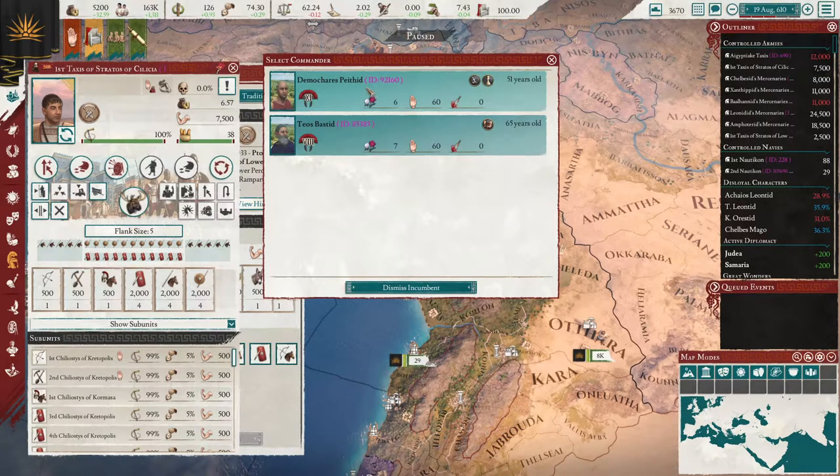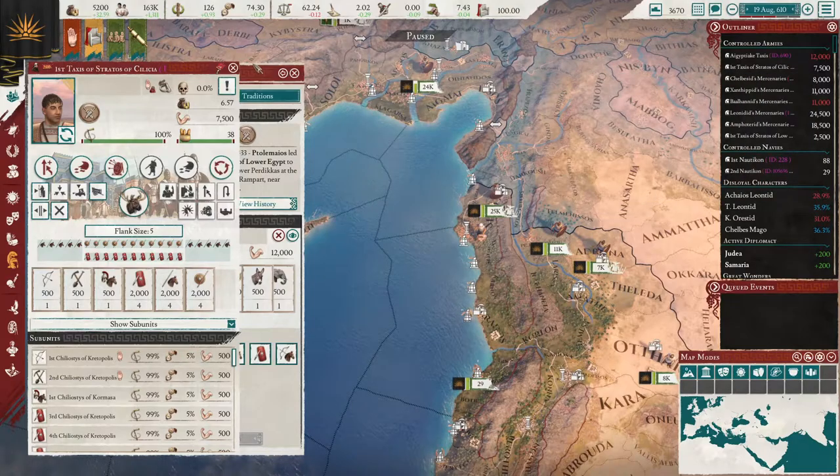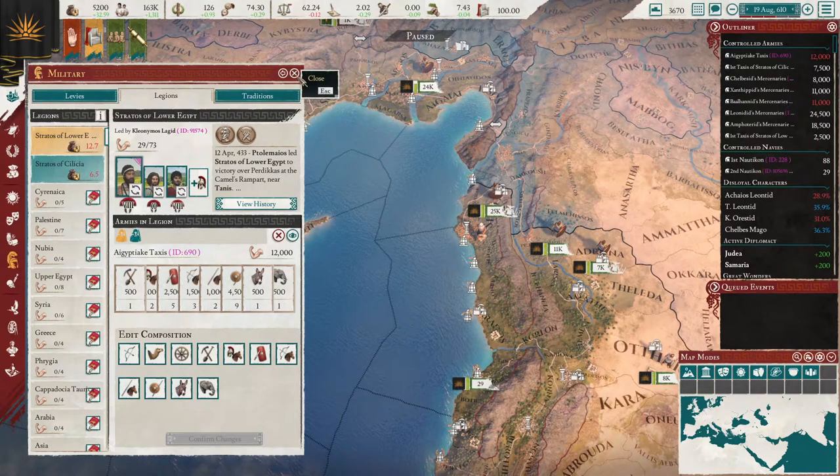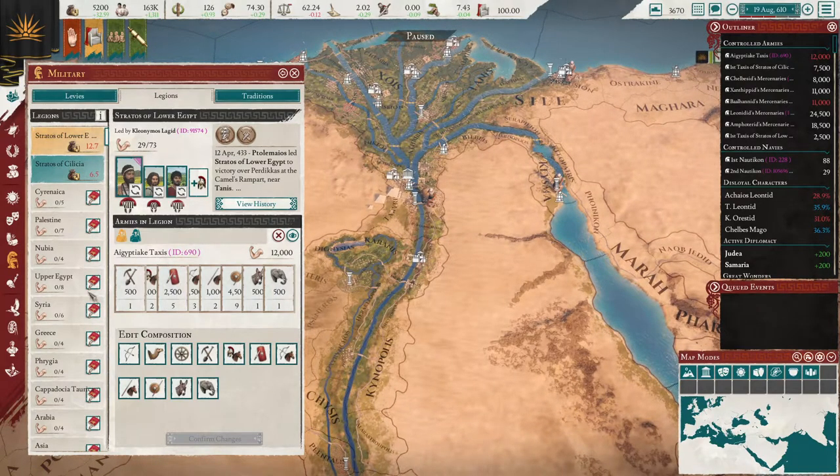I do not know of a way specifically — and again, post below if you know — I've tried how to dismiss one of these three guys. I think this becomes an appointment more or less until death. I'm not sure. And I don't know if cohort loyalty has anything to do with it, because I've tried to do it on a very freshly raised unit.